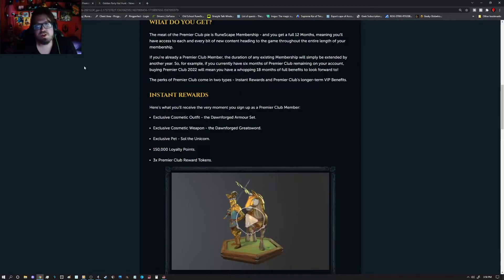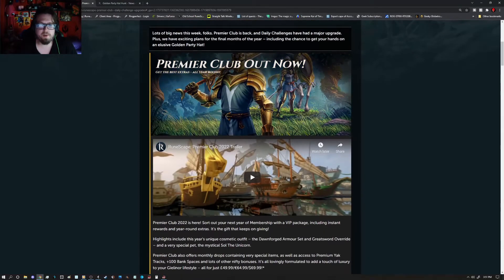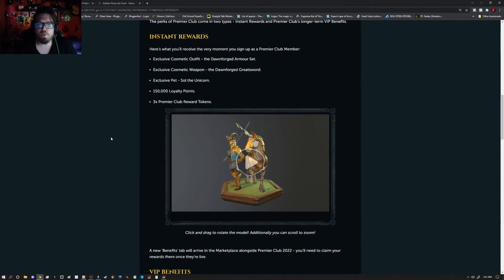So what do you get with this? You get 12 months of membership for the full year if you get the full year package. If you already have, say, 4 months paid for, this just gets tacked onto what you already have — it just keeps piling up. As far as instant rewards, you get the exclusive cosmetic outfit, the Dawnforged armor set, a cosmetic weapon — the Dawnforged Grace Sword — and an exclusive pet, Soul the Unicorn.